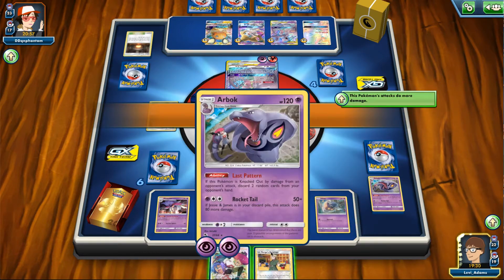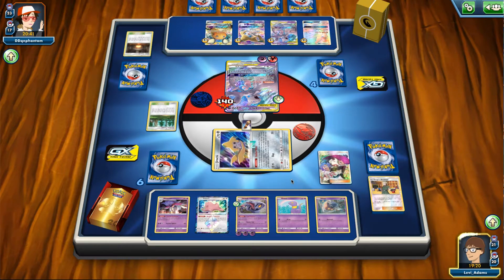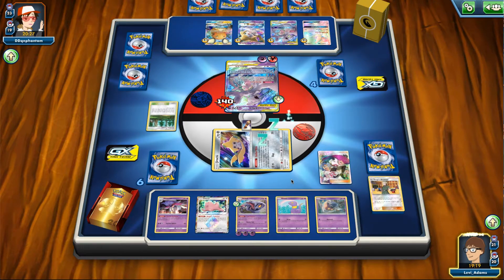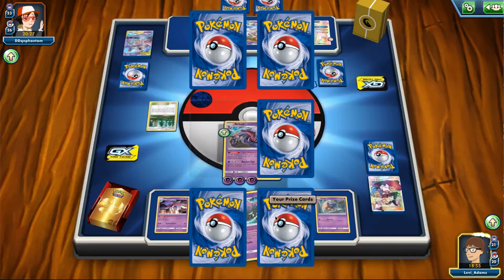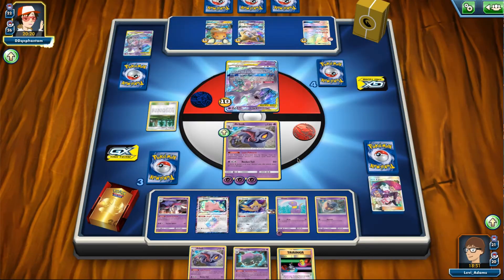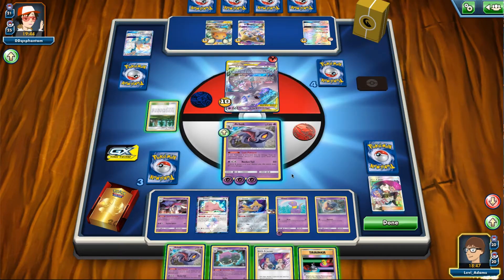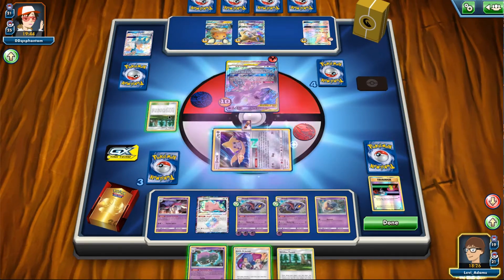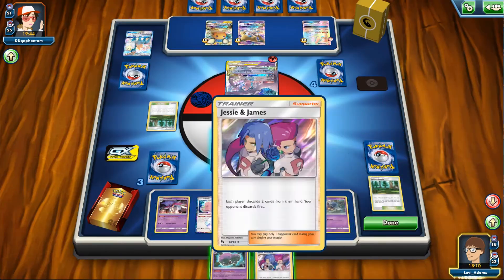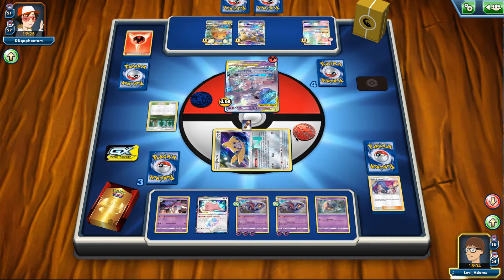Fortunately, we do have another Arbok ready on the bench. We charge it up and start charging up our Ekans to eventually evolve into another Arbok. Our opponent has committed six energy to their active — not a lot elsewhere on the board. We are able to take a knockout on a Mewtwo and Mew. Our opponent discards a Virizion GX and goes for Iron Rule GX, stopping us from attacking — perfectly fine though, as we have a Jirachi on the board. We use this turn to accelerate, then use Jessie and James to discard three cards from their hand since we had a Wheezing in hand — very nice synergy there.